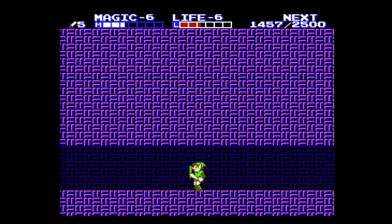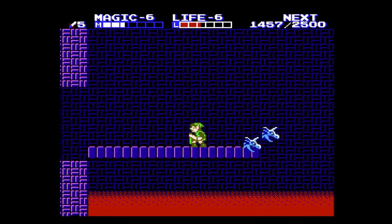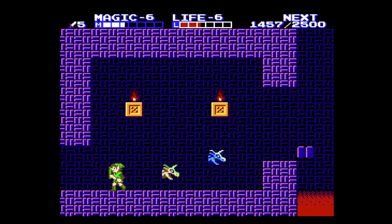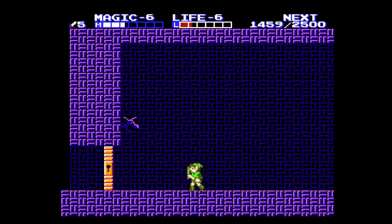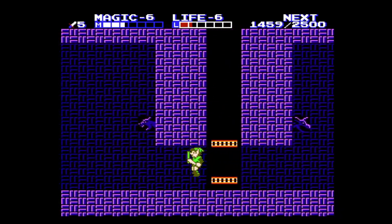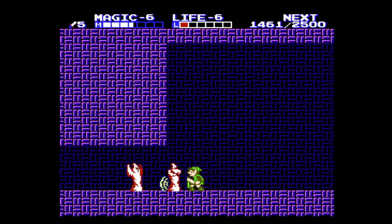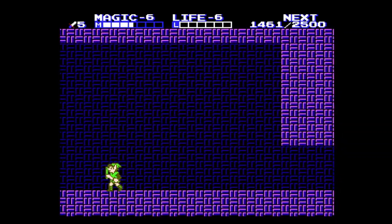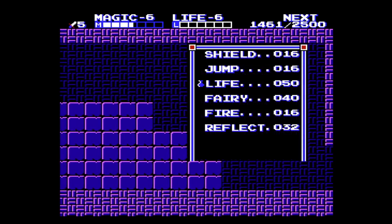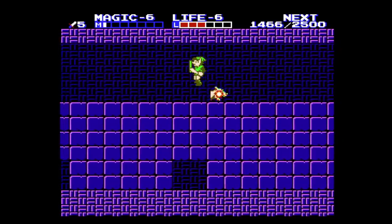All right, we're out of that area. We might have to use up all our lives going through the rest of this palace. Be careful about the horse heads. We don't have enough magic to use the reflect spell, so we better hope for a magic pickup. Oh, we have enough for a life — never mind. We're out of magic though, so we have to hope for a red jar.